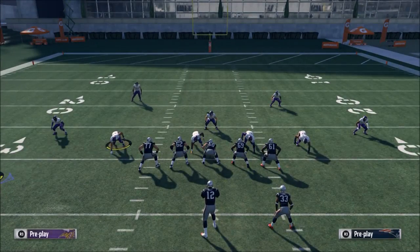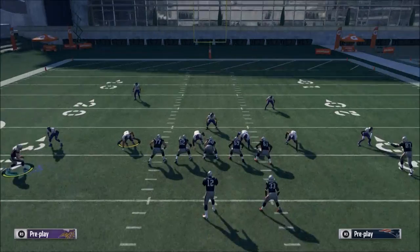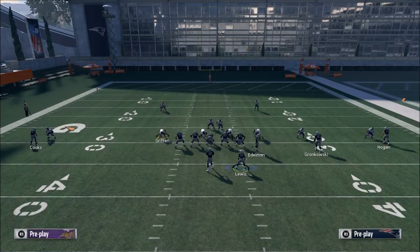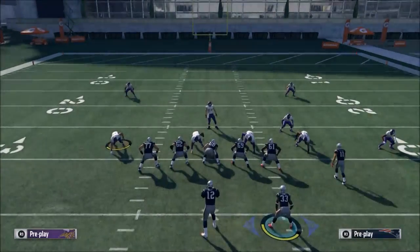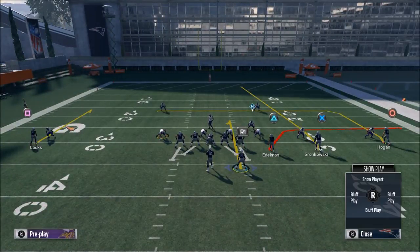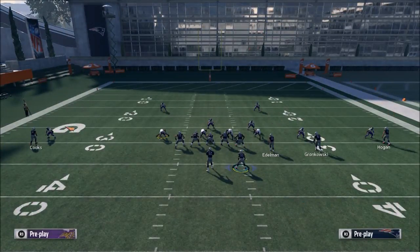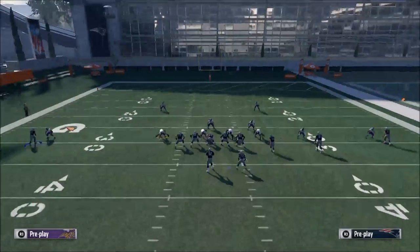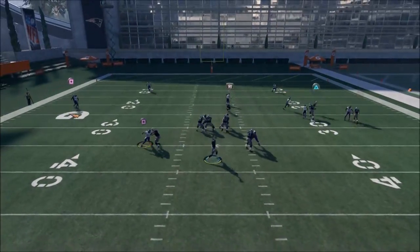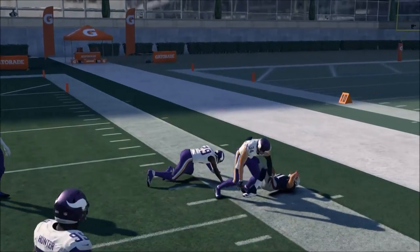So with Zona Shallow, what you want to do is take Julian Edelman and motion him across the formation. Here's your metric: if the defense follows Julian Edelman as you motion him over all the way across the formation, that's what you want to have happen - that's ideal. That tells you it's probably man-to-man coverage. The first read on this play is the quick out to Julian Edelman - you'll see it's going to beat man-to-man. So if they come out in man, that's where you're going with the football.